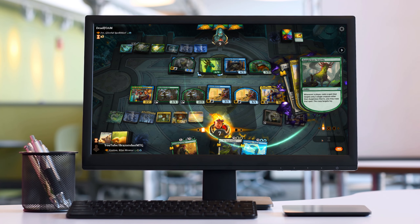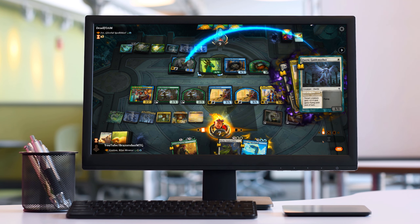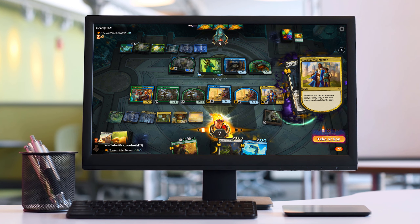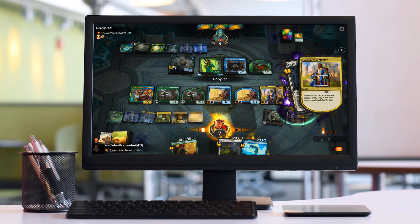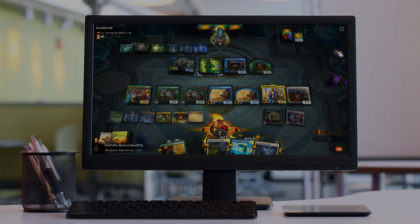Yeah, you can give that to Ivy as well, I don't care. Wow, this deck is actually working! You have a better Ivy, and we are going to give flying to Volo so you don't block it. Yes! Check this out, baby!